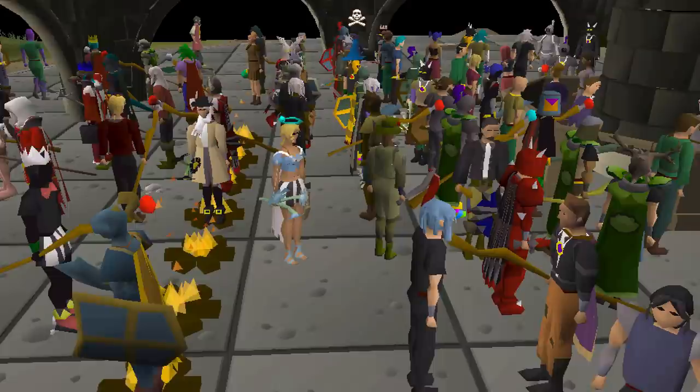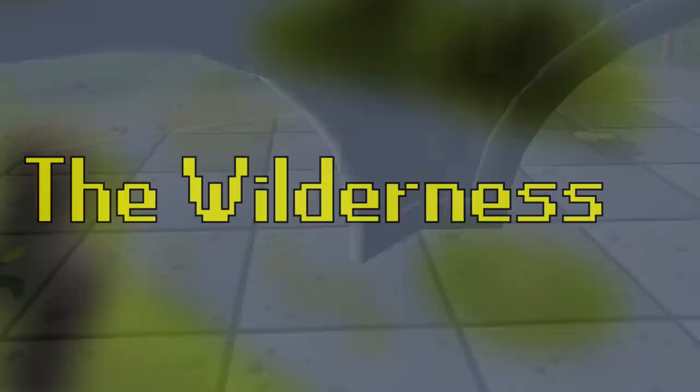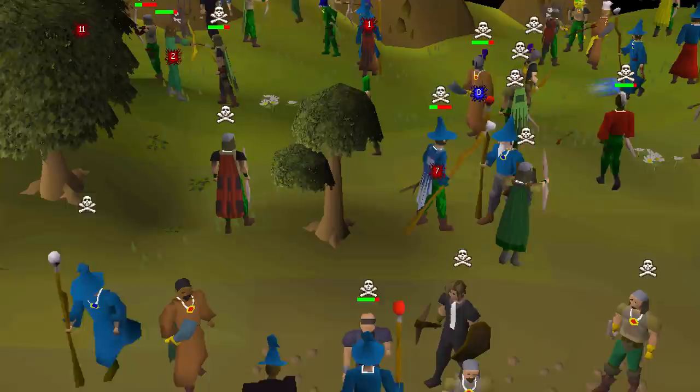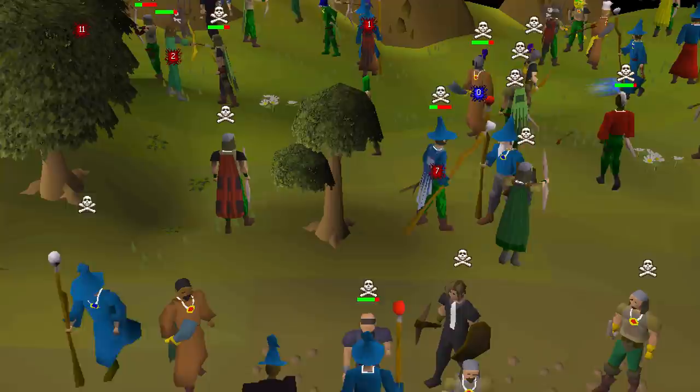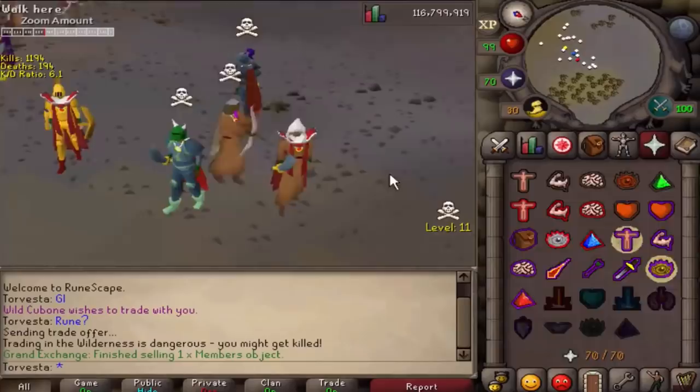A lot of RuneScape players have no account security and don't set any up until they lose their items. The authenticator is your main tool to help protect your account and is also a requirement to complete the Stronghold of Security. Basically, the authenticator makes it so every time someone tries to log into your account from a new device, they have to enter a code sent to your phone or authentication app. You can set it to trust your personal device for 30 days so you don't have to enter it every time. Please do set this up as it will prevent the large majority of hackers from gaining access.